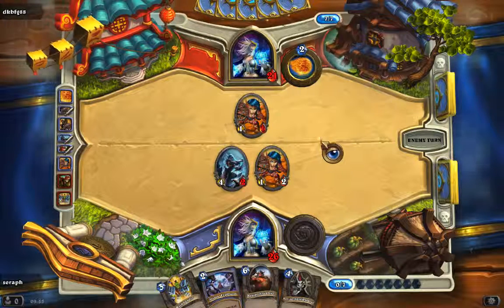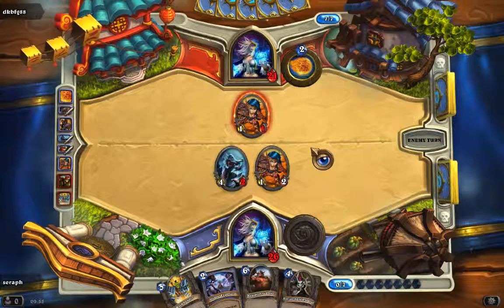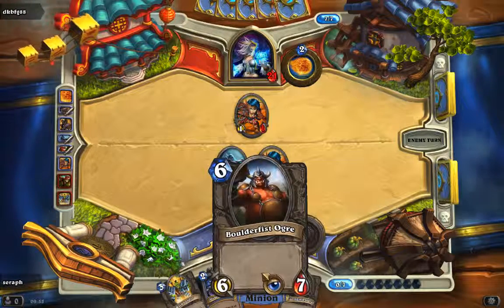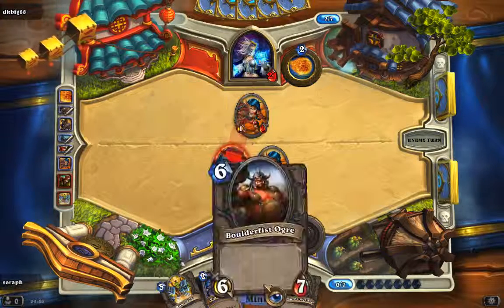He also has five cards in his hand and seven mana resources. Next turn I'm probably going to play this big one — 6/7 with no ability but it's a real fat creature.